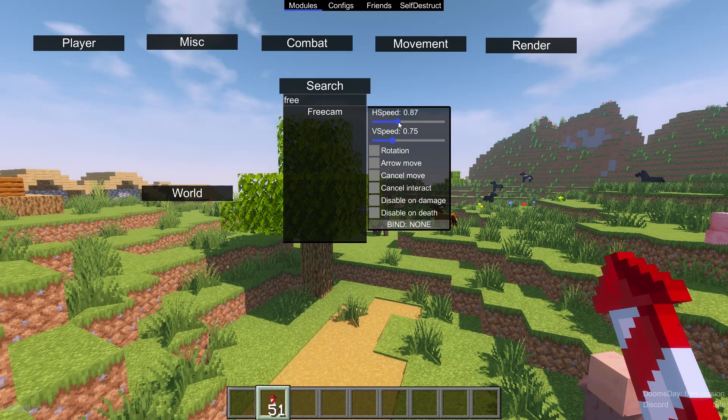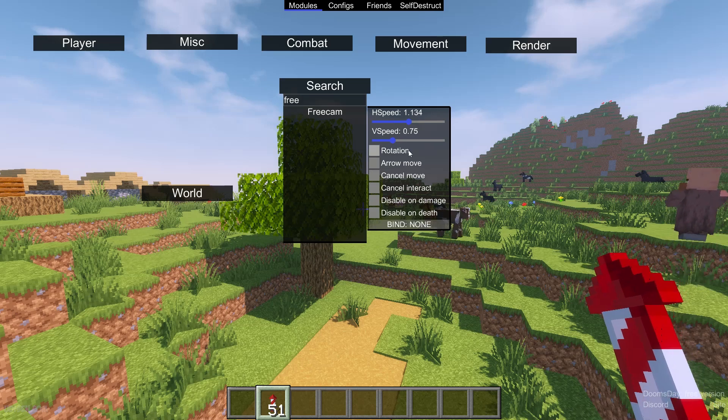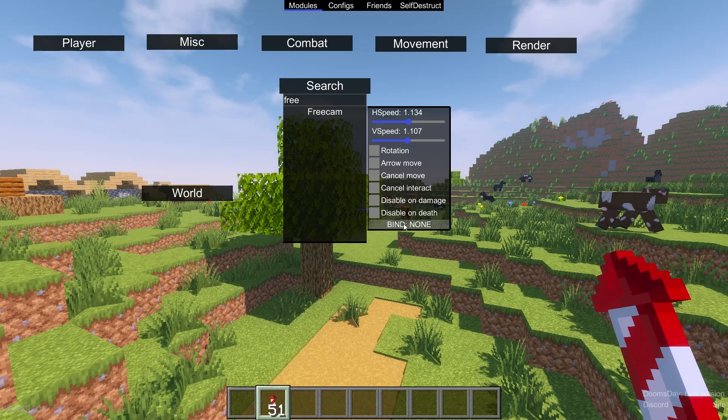Here, find the speed — by default, how fast you move when you activate free cam. You can use rotation, arrow, move, time to speed — how it will work. Also, we can use bind.